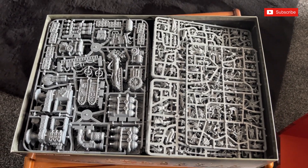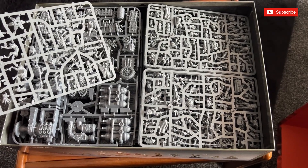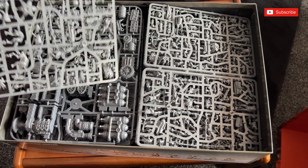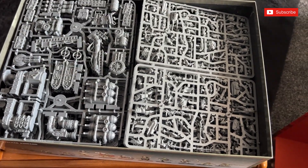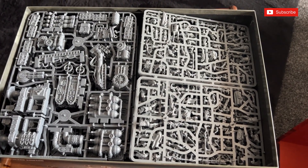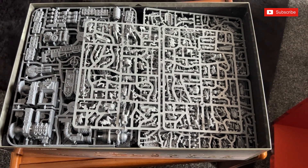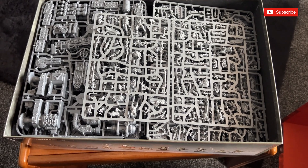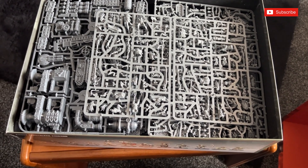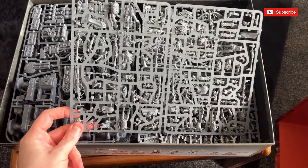I think there's going to be a hell of a lot of sprues in this. We have all the new Kroot gubbins. These seem to have 2022 on their little kits, so these are brand new Tau pieces — unlike the Kill Team we got for Tau originally in one of the expansions that came with the Sisters. That Tau was a bit old — really old figures that had been repurposed. I think some of the Chaos ones were like that as well.